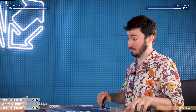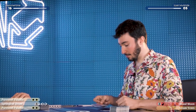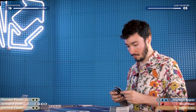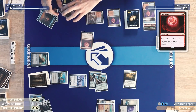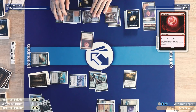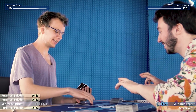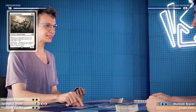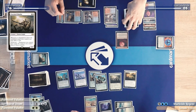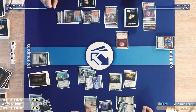I'll pass the turn. I untap, draw, sacrifice a Fiery Islet for a card. Blood Moon? Blood Moon. I'll play a Mountain and pass. We made sure the Inkmoth wasn't a problem, but he still has two Snow-Covered Plains. I'll draw for turn. I'll cast a Puresteel Paladin. Was that your draw? It was, but I also had two additional ones in hand. I'll equip both hammers and hit you for 21.